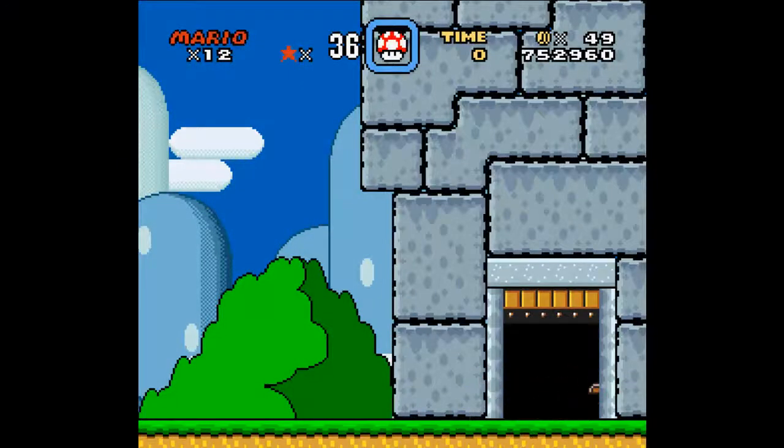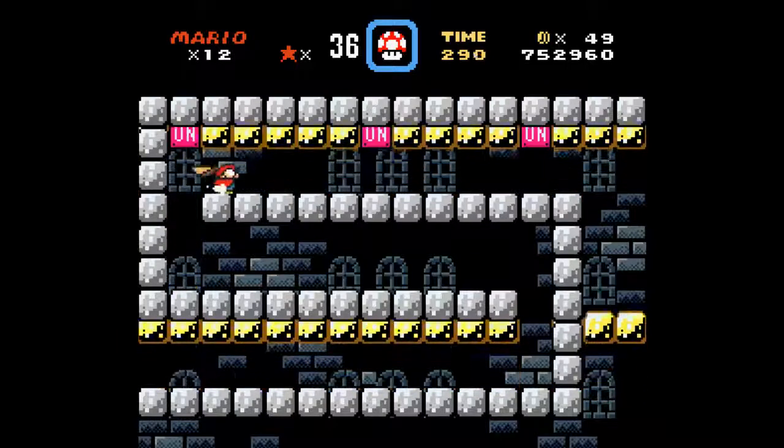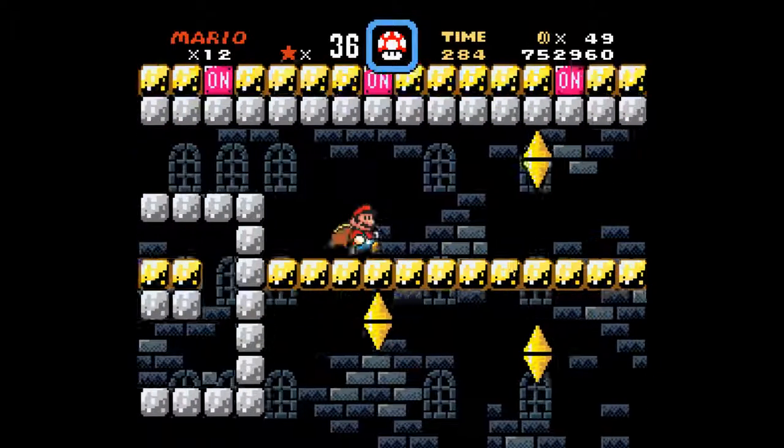On-off switch cave. He put two eyes in the switch. So you have a level where you have to control layer two with the on-off switches, and these passages are tight, so this is actually pretty hard to do.